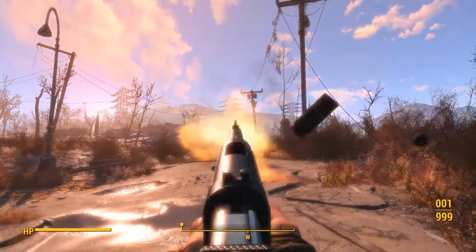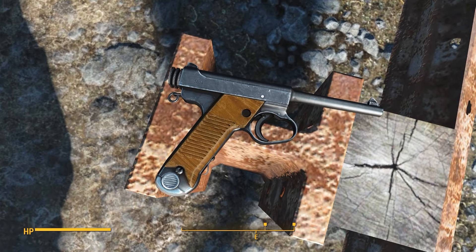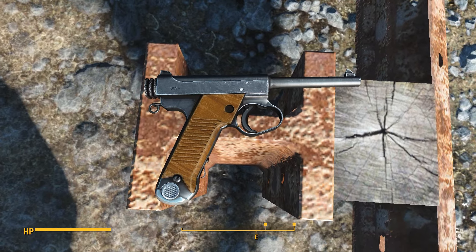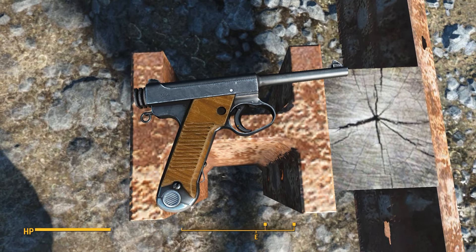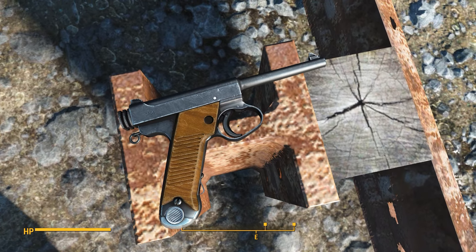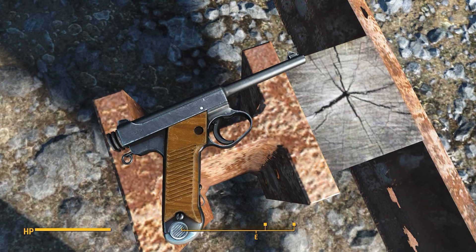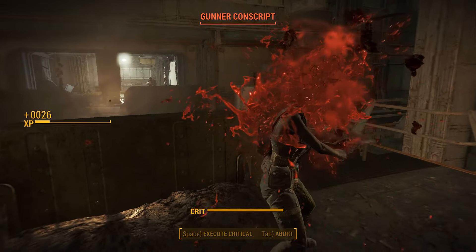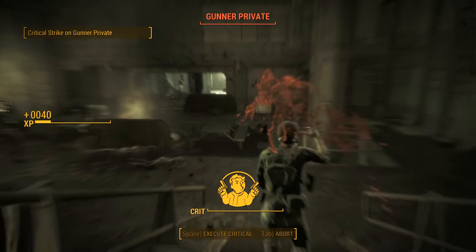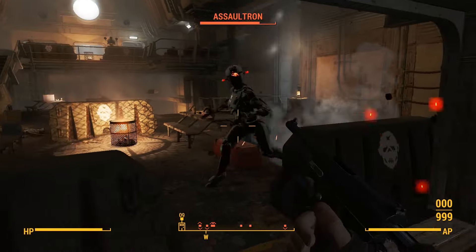I absolutely love little touches like that. And speaking of the chambering, as one can imagine, the one shown here in the mod isn't entirely accurate, as the historical Type 14 took a low-pressure 8x22mm round, considerably weaker than pretty much all of its contemporaries around the world at the time. There's a reason Japanese officers often attacked with swords at close range. To reflect this, there is also an optional file to change the modded gun's chambering to 38, approximating its real-world caliber at least a little more closely.